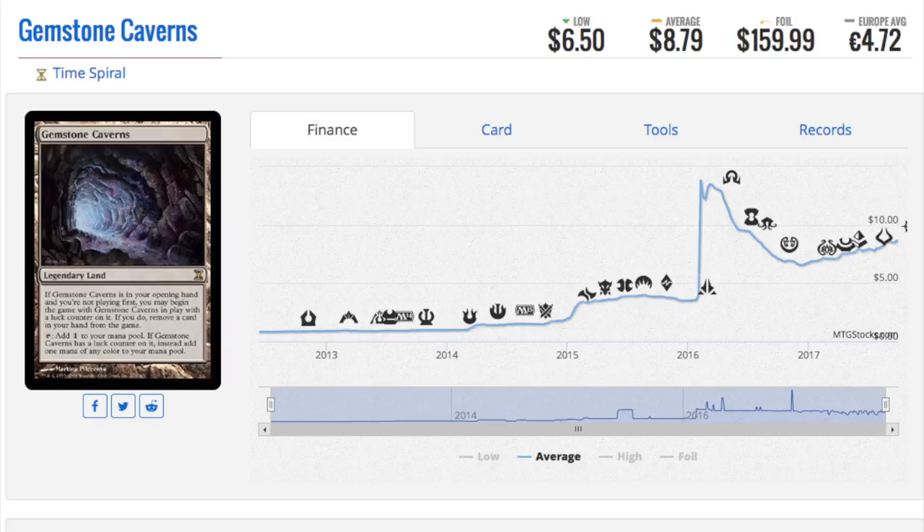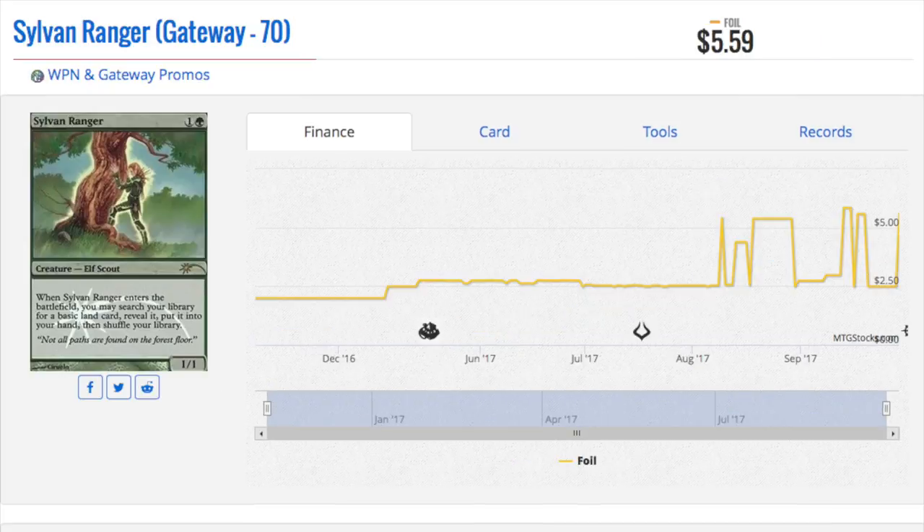Gemstone Caverns is a $160 foil. Yes, it's old — it is in Time Spiral, but they can reprint it any time. However, it is beautiful in foil. Some cards, the foil really brings out the shine in them. Misty Rainforest Expedition is one of them where it looks amazing in foil, but I cannot imagine it in non-foil. Gemstone Caverns is another one — it has recently spiked to $160, and it doesn't look like it's going to go down any time soon.